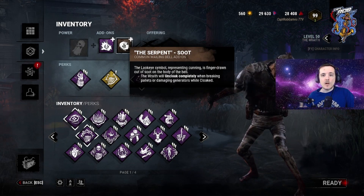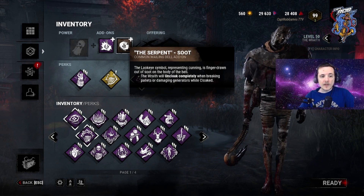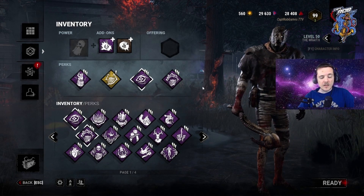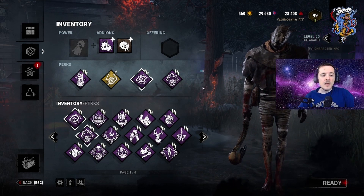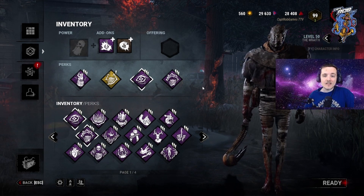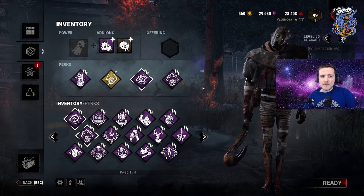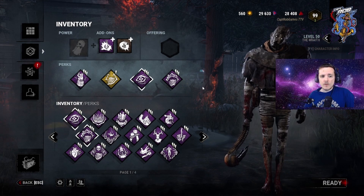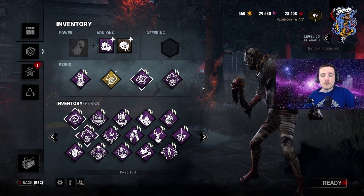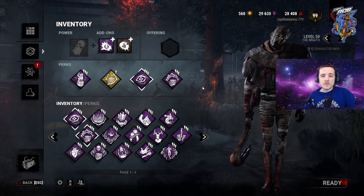So his strategy then was: they drop pallet, pre-drop, I break it, and instantly start chasing them a little bit closer — almost like when a Bubba breaks a pallet. He made a little bit of an adjustment, still running Pop despite the fact that he got no hooks in the first game. The result of this game: he actually got four hooks and got a kill, which was kind of crazy. He got zero Pop value, a little bit of value out of Nurse's Calling, and a moderate amount of value out of Corrupt Intervention and Ruin. All in all, it was a much better game, but it was still a very one-sided affair on the survivor's side.